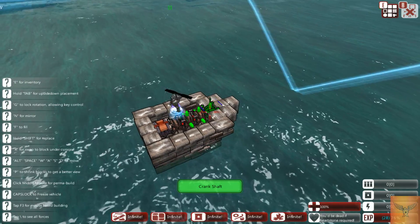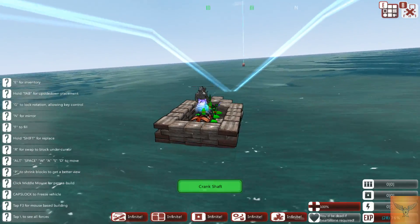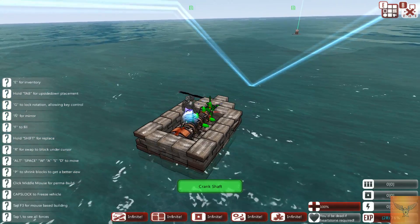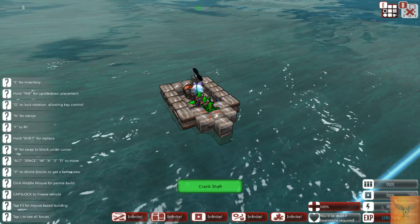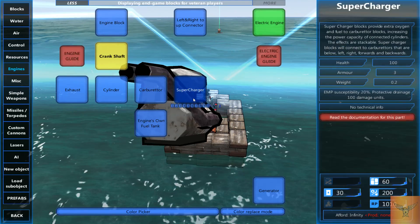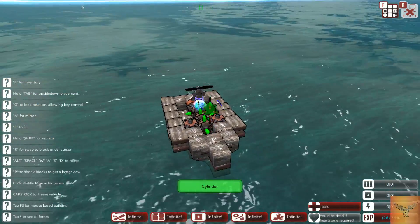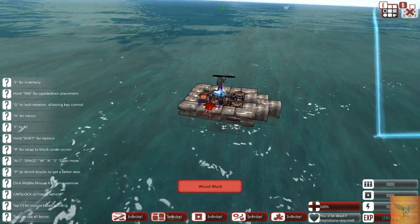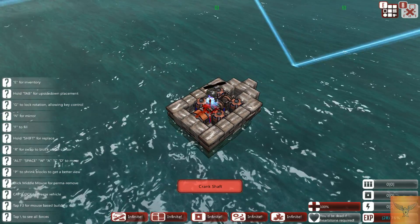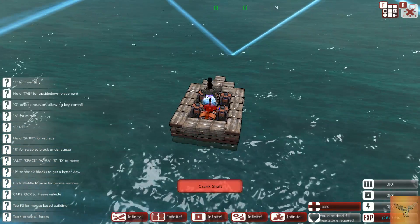One thing I forgot to go over: how to delete a block — just right click. You'll see I just removed the block — there's a little pop sound and your block is deleted. Next up you'll need cylinders for your engine. I personally put them in this configuration because there are other things you're going to need to put in. Once you have your cylinders in you have nearly a full engine.